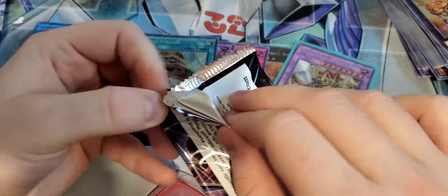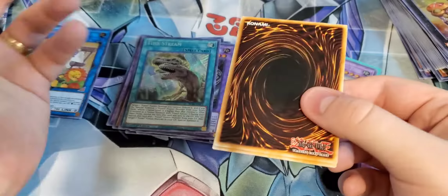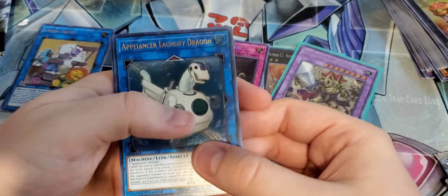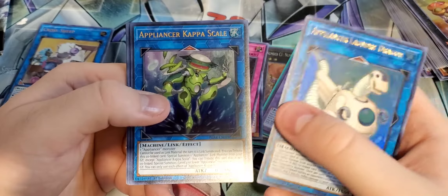Number 1 Numeron Gate, Econ. Salamangre Gazelle — good reprint. Galaxy Worm. Invoked Kaliga. And Fossil Dragon Skullgar. Pretty cool.